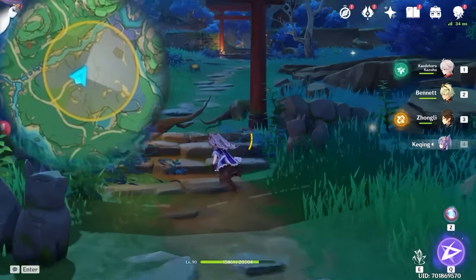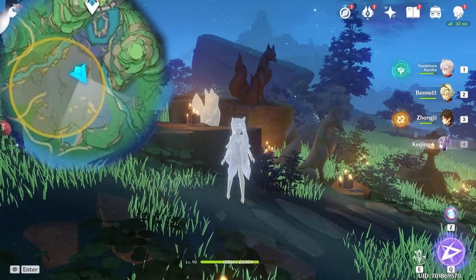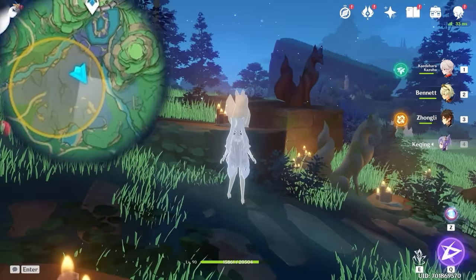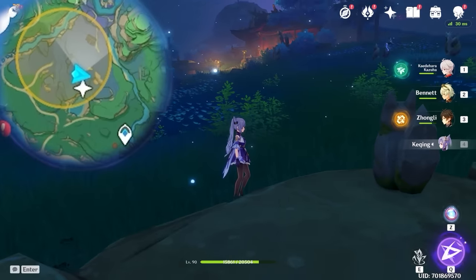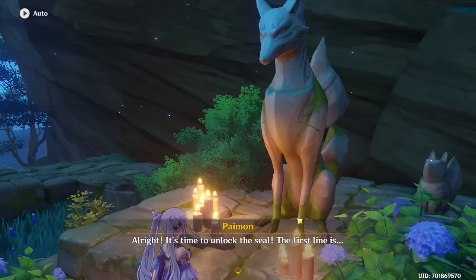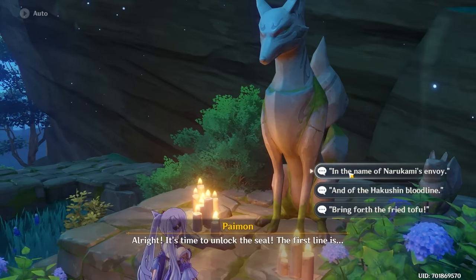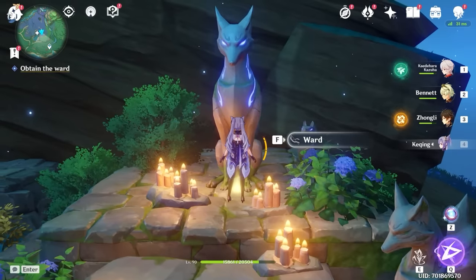The first line is at the bottom of the path here. The second line is near the entrance to the big shrine here. And the third line is just way out here — you can check it on the map. Then you go to the Kitsune statue and recite the words in the right order, which is the order at which they appear here. And with that, you can grab the second ward.